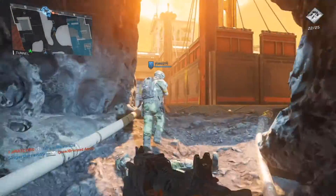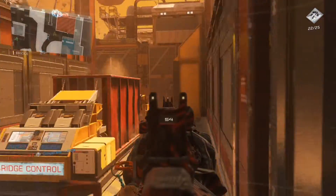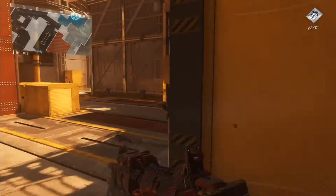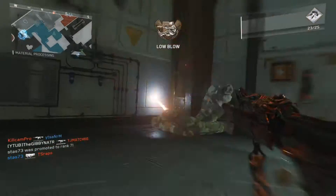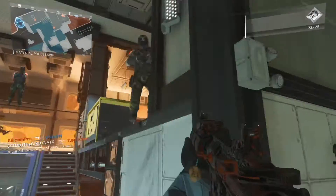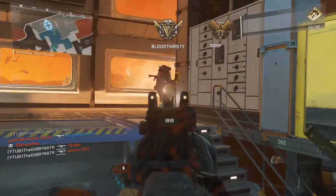You want to stick to the edges of the maps and then work your way into the centre. It's really simple but it really works. I've got a 3 KD and it's all from doing that — I just constantly flank. I go around the edges, come into the middle, scare them all and just destroy them. That's literally what I do.